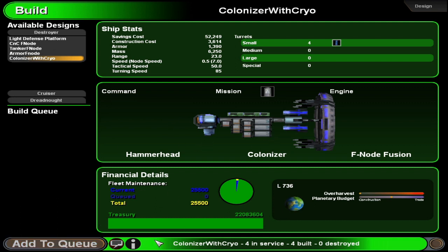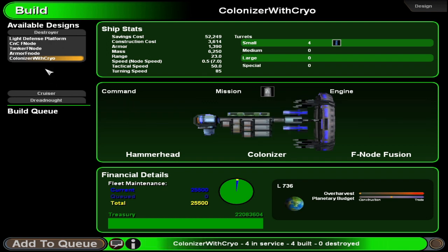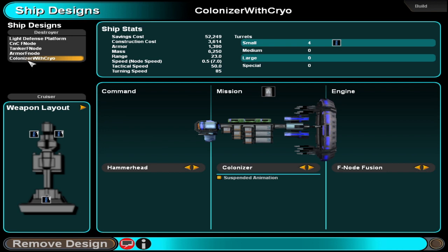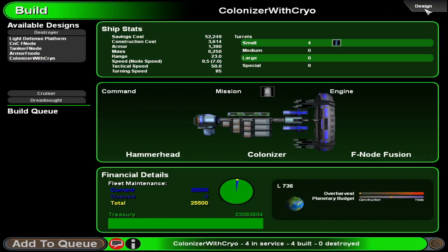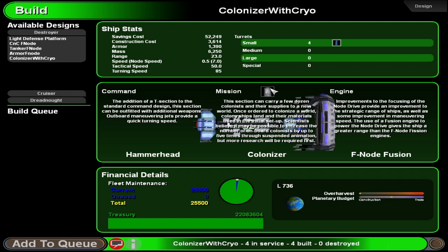Does it have the cryo thing, or did I forget to put that on there? I've got suspended animation — it's already there. It says that in the alt text if you hover over it long enough. All right, so let's get that.